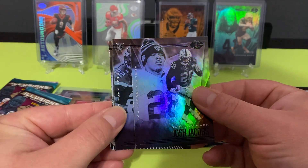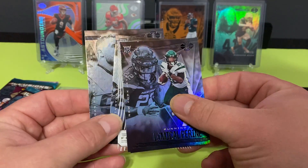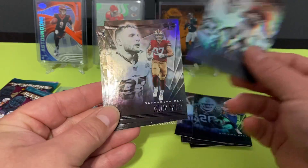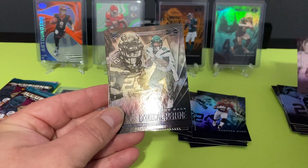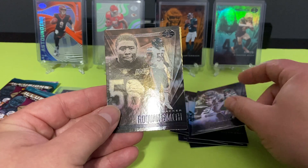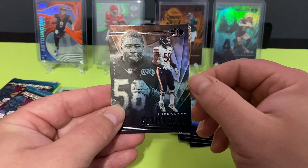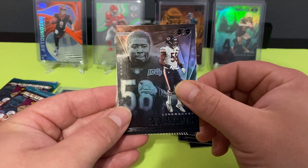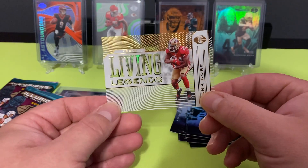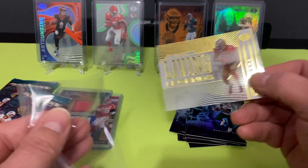Josh Jacobs. Ooh, we got one of the clear ones I like — let's see that. Antonio Gibson rookie card, Nick Bosa, Michael Pittman. There's so many people calling! Maybe I should actually watch an Eagles game — nah, I'm not going to do that, they're terrible, the whole division is terrible. Living Legends Frank Gore — that's another cool card, I really like these.